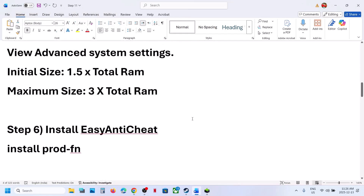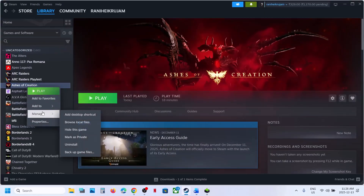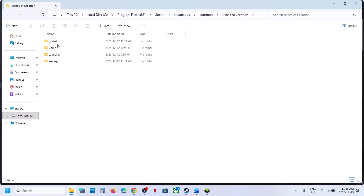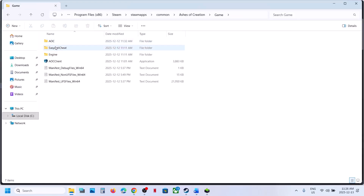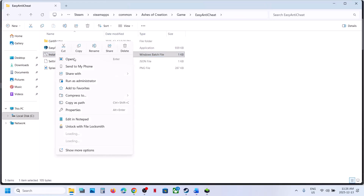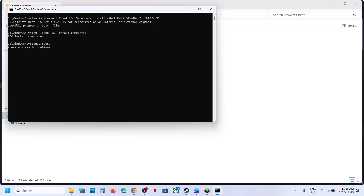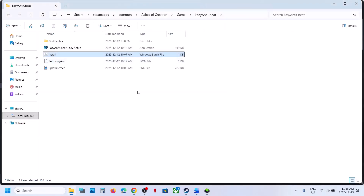The next step is to install EasyAntiCheat. To install EasyAntiCheat, go to Steam, right-click the game, select Manage, and open the game folder. Open the EasyAntiCheat folder. Here you can see an Install option — run it. Click Yes to Allow. You will see the EasyAntiCheat installation completed message.